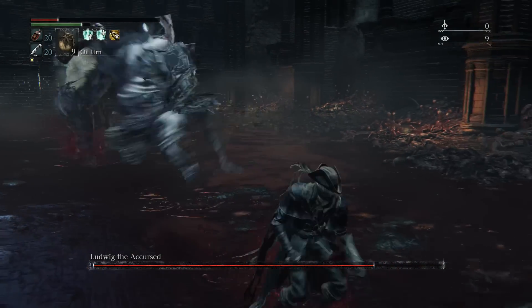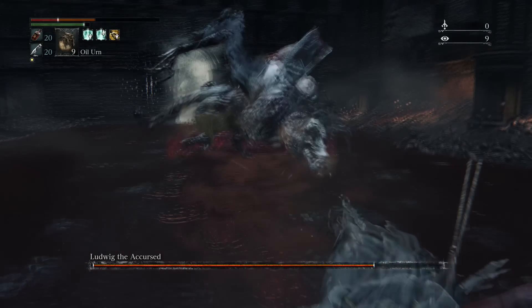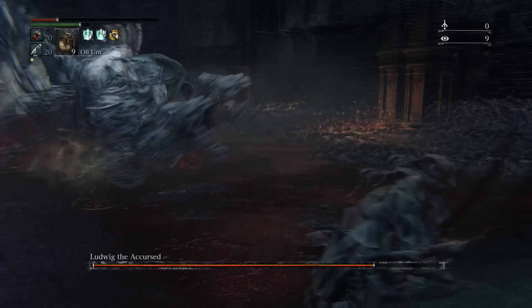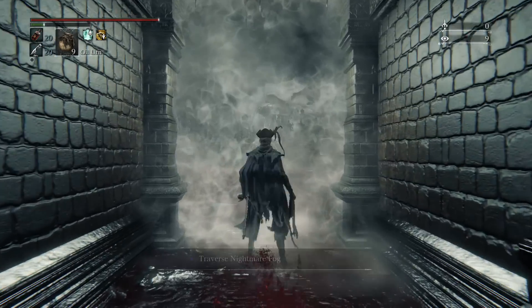Up next here we got the biting move. It's kind of weird, but you could dodge it by doing a diagonal left dodge, or if you have enough distance you could just simply run away from him.